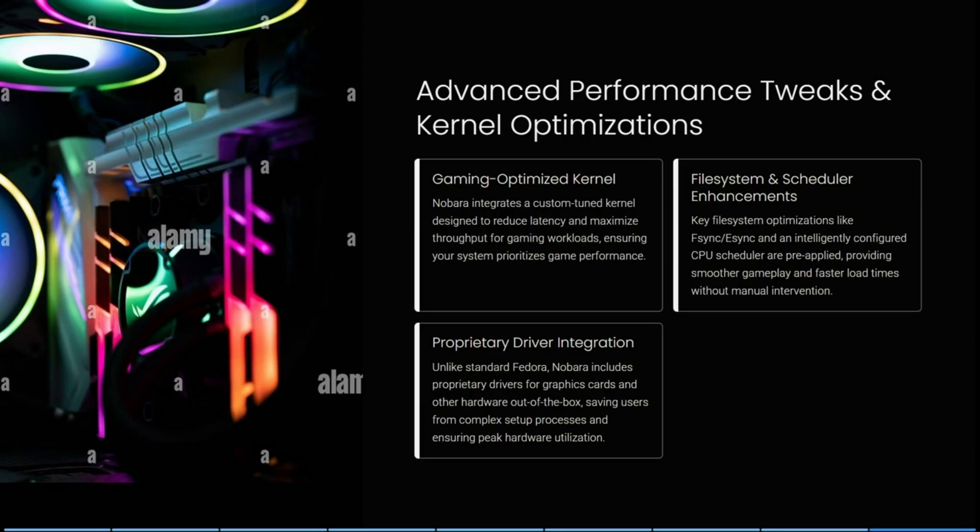Key file system optimizations include fsync and esync, plus an intelligently configured CPU scheduler which is pre-applied, providing smooth gameplay and faster load times without any manual intervention. Unlike standard Fedora, Nobara includes proprietary drivers for graphics cards and other hardware out of the box.